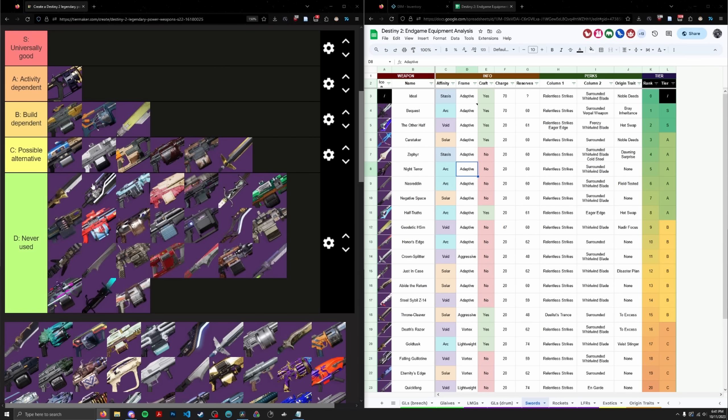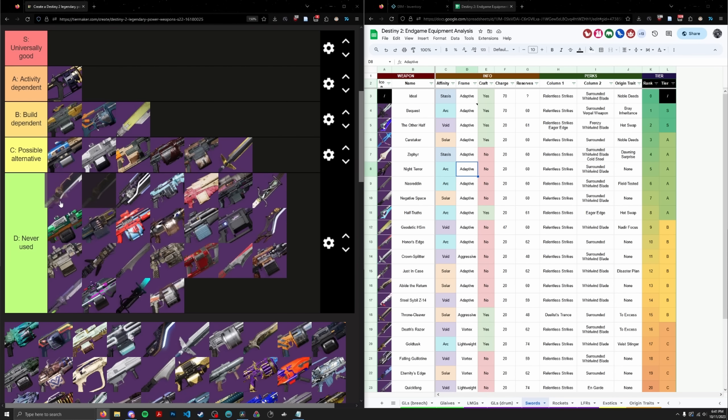Death's Razor — if Fallen Guillotine is in the bottom tier for being a Vortex Frame, Death's Razor is going to suffer the same fate. We're leaving it in D tier. Not much to comment on — it's basically a craftable Fallen Guillotine.